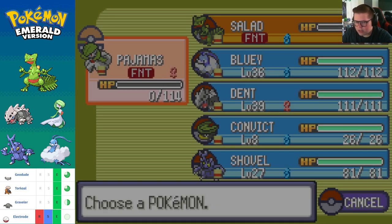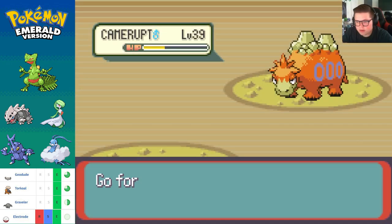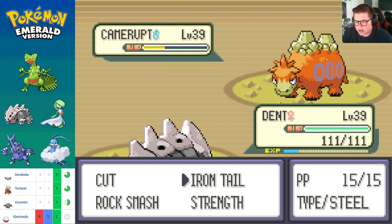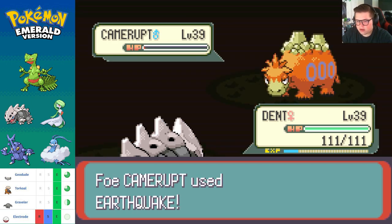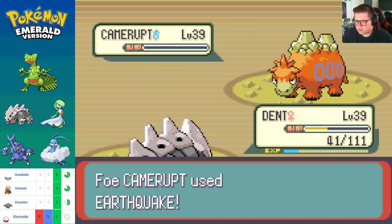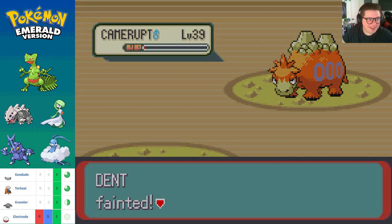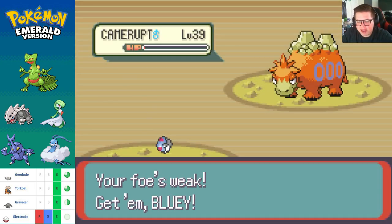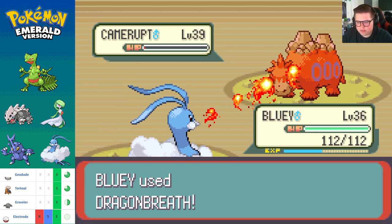No problem, not a problem — we got plenty of people. Dent, what's up? Time to shine. Not the greatest typing for Camerupt here, but pick them up, slam them down. Earthquake — that shouldn't hurt me too badly. Psych, that hurt me a lot! All right, fourth string quarterback Bluey — hit him with Dragon Breath. There you go, take this.